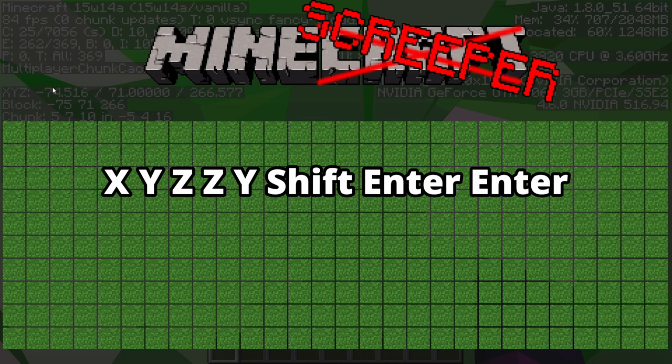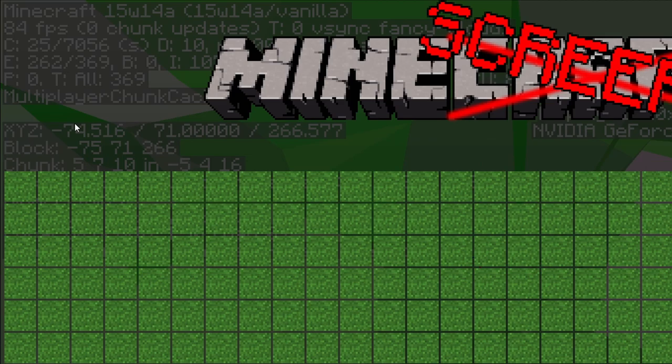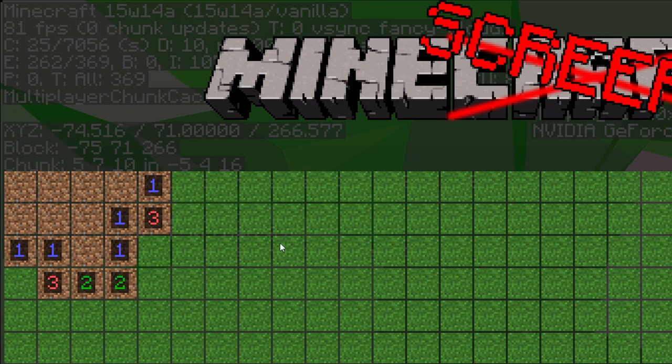There is also a cheat code: typing X, Y, Z, Z, Y, Shift, Enter, Enter will make a square pop up in the top left of your screen. The square will tell you what the square you're mousing over is. If it is black, then there is a creeper there.